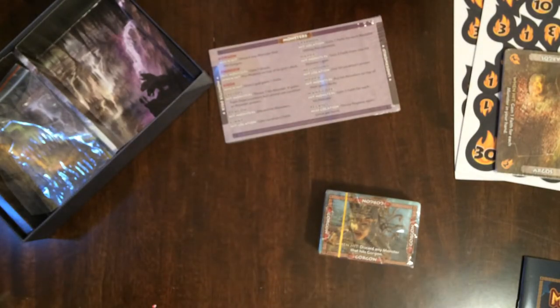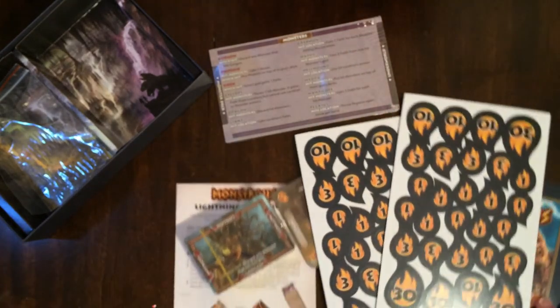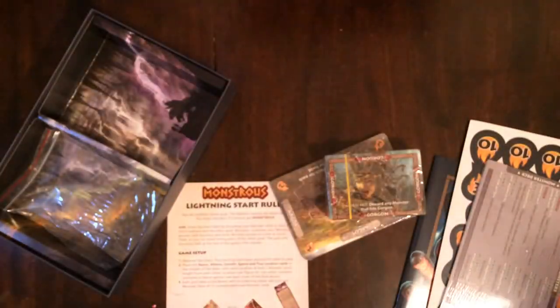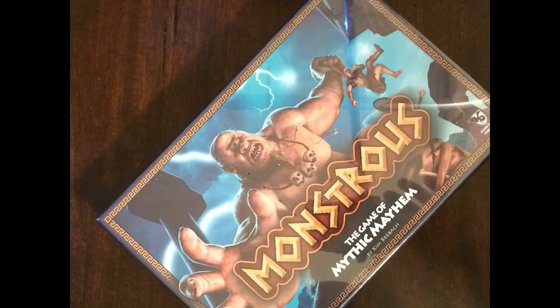The end game: when you throw your last card, there are no cards left to draw. Step seven is end game — everyone takes one final turn, and then you total everything. Very nice components. I don't know if I'm a big fan of dexterity games or not, but at least it looks cool. So there you have Monstrous — check it out.